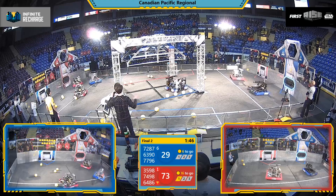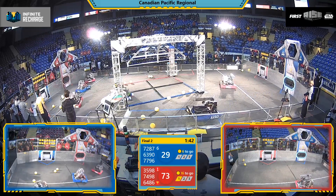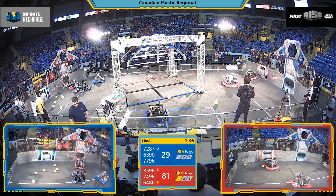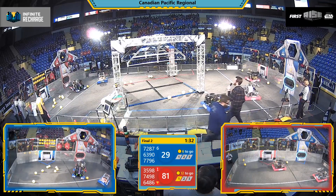Breaker Robotics easing up on the defense here in this one. They racked up a bunch of tech fouls in the last finals match, so they seem to be easing up the strategy a bit. Wingus uses that to their advantage to fly down and complete a full cycle of three Power Cells, and then they're already back at the Alliance wall.